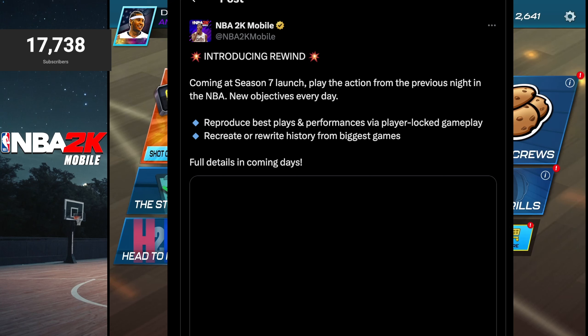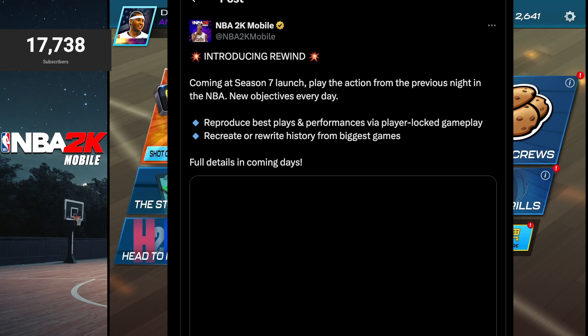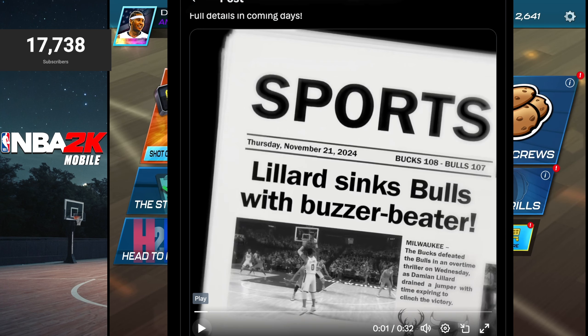NBA 2K Mobile just made a huge announcement: there is a new game mode coming out for Season 7 called Rewind. The official announcement says the Season 7 launch will let you play to action from the previous night in the NBA, with new objectives every day. You can reproduce best plays and performances via player-locked gameplay, and recreate or rewrite history from the biggest games. They dropped a teaser video, so let's check it out and see what we can uncover.